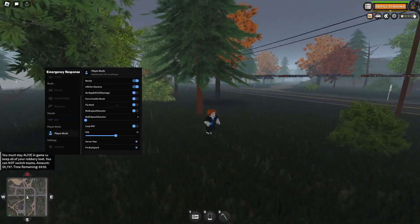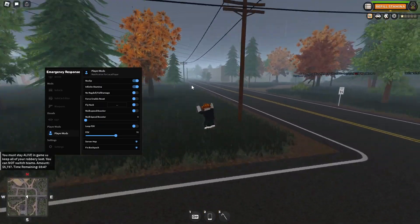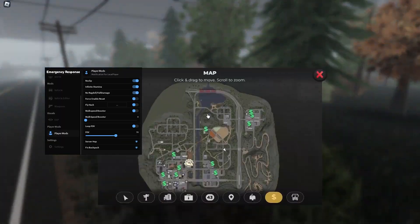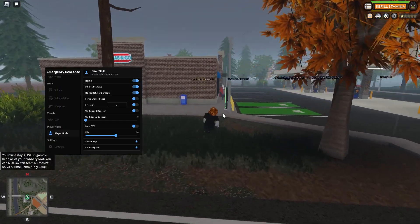Player mods: infinite stamina — you can see it's down all the way but I'm still running, it's not going down at all. No ragdoll or fall damage — that's perfect for teleporting. If I just teleport here, I'll be fine, as you can see.